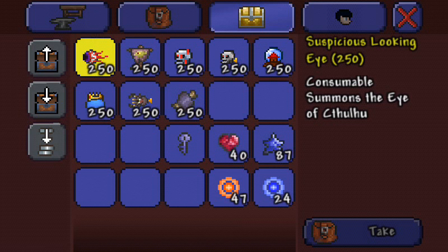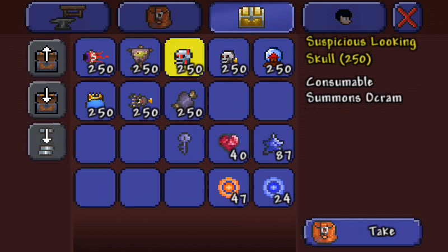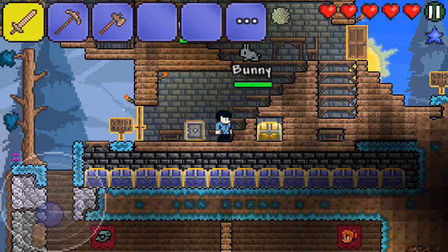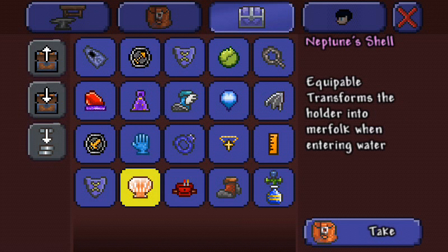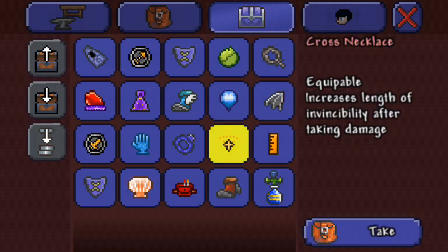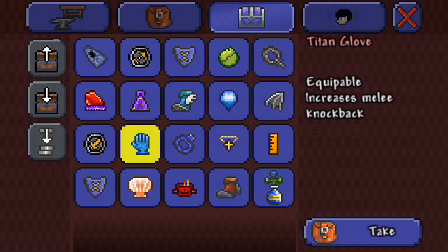Here are the boss items. What's this? Snow globe — that's the frost legion. Oh, that's from the Christmas NPC. I don't know what that is. Oh, it's an attachment. Neptune's shell — the tooltip says it transforms the holder into merfolk when entering water. That's the cross necklace — it increases the length of invincibility after taking damage. Ruler — it guides screen block placement. Usually those don't work. Increases melee — oh, that's kind of good.